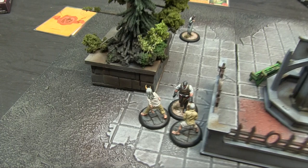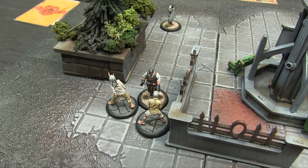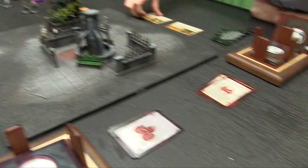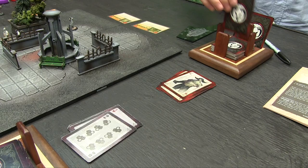Chris punches back with the unactivated Orderly. His flip gives a total of 16 — I can't beat it. He deals weak damage, 2 wounds to my Blood Wretch who has 3 left. I swing back: flip gives 16 total. He can't beat it. Moderate damage is 3, killing my Blood Wretch. Encounter 2 ends — the Orderly subdues the Blood Wretch.